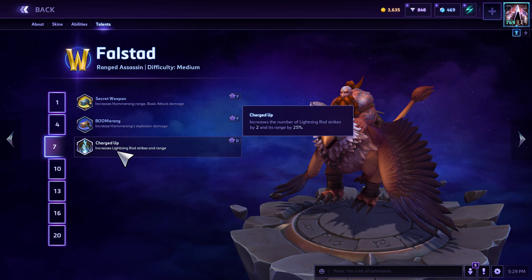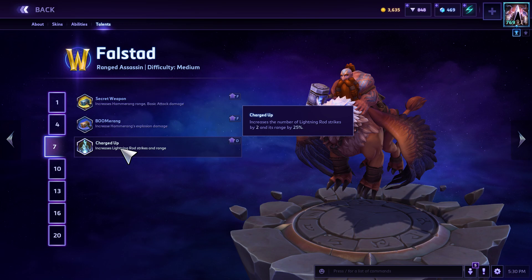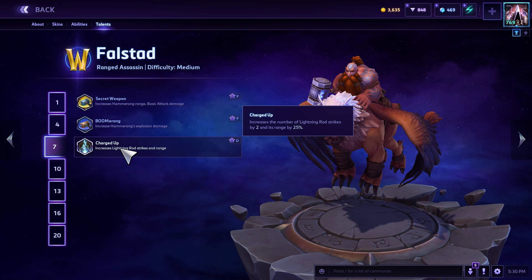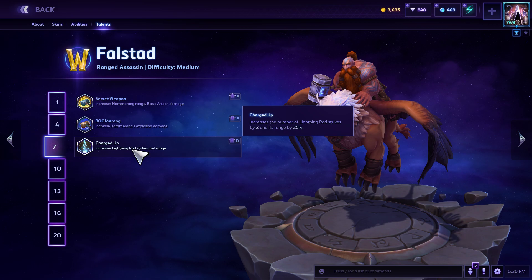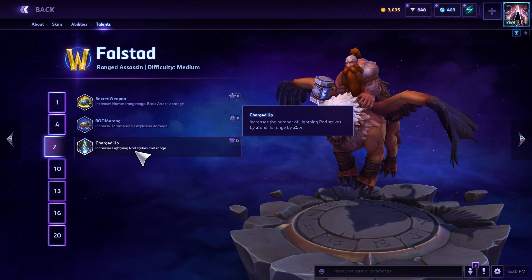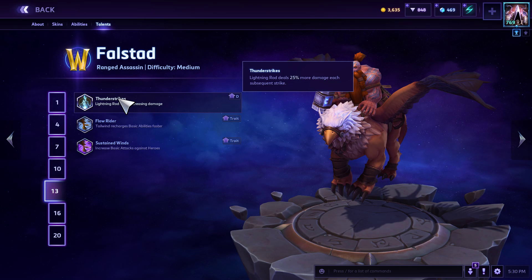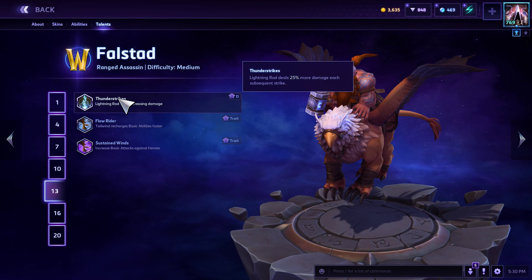At level 7, Charged Up increases the number of Lightning Rod strikes by 2 and its range by 25%. The extra two strikes allow you to stack up faster and the range really helps you maintain that safe distance without putting yourself in danger. At level 10 you must take Mighty Gust. Thunder Strikes at level 13 — the build is fully online at this point. Lightning Rod deals 25% more damage for each subsequent strike, ramping up significantly each hit.